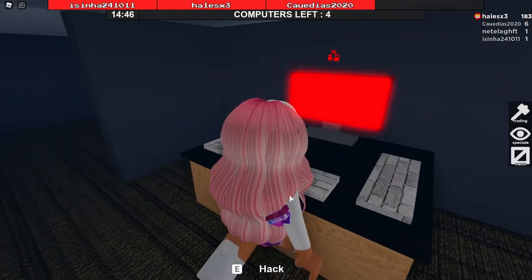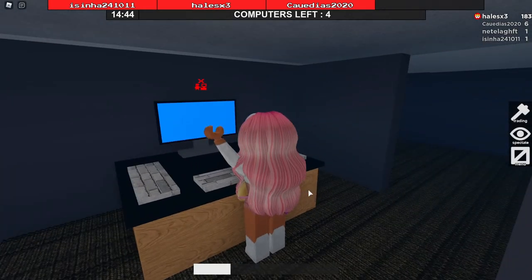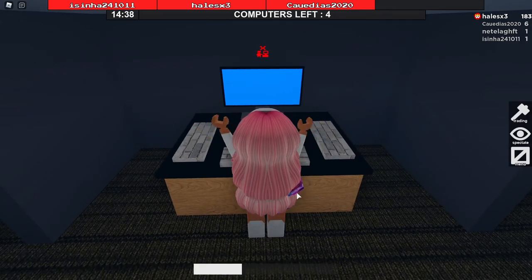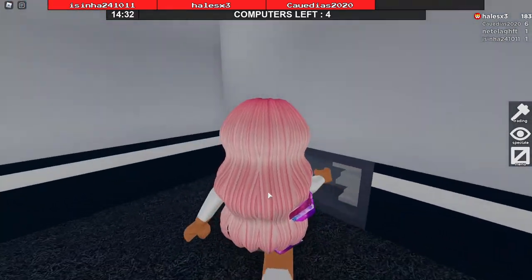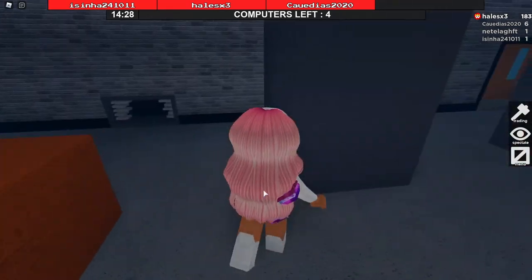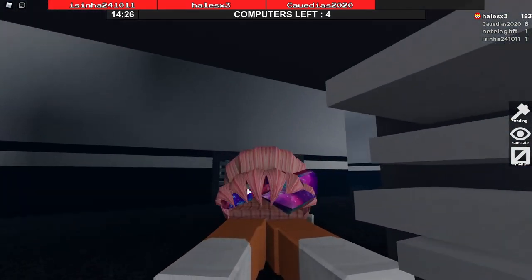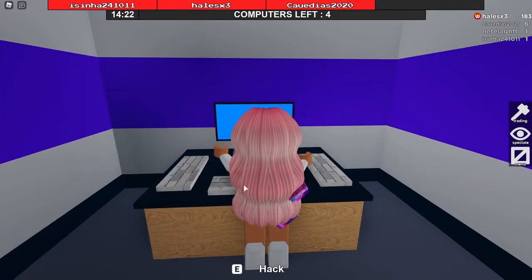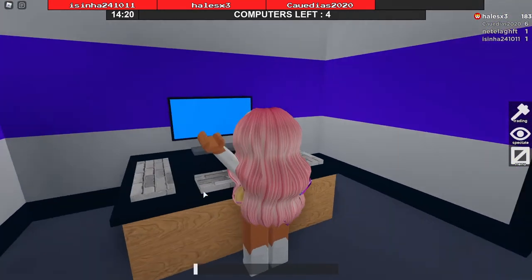Oh my gosh, I totally forgot how to play this game. So all last night I was playing Dead by Daylight with my friends, and when you play Dead by Daylight and you hack generators, you're supposed to press the space bar and not the E, whereas in this game you have to press the E. So that's why I messed up. It's been such a long time since I played.